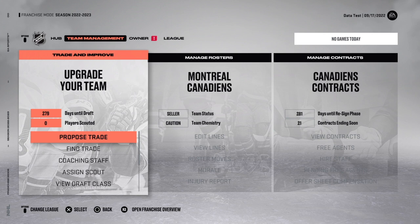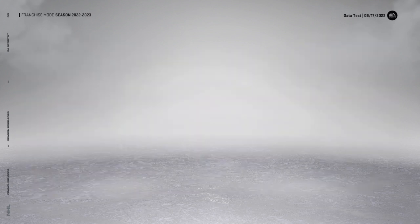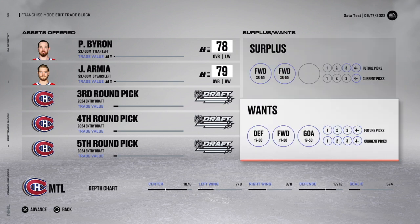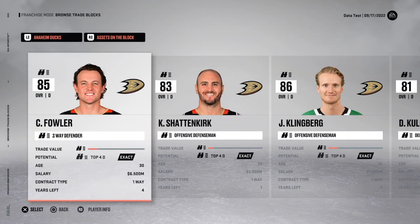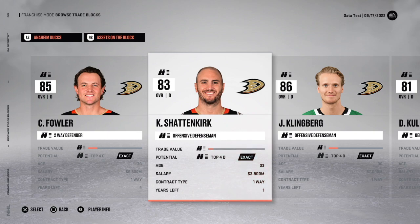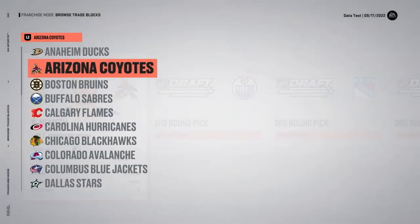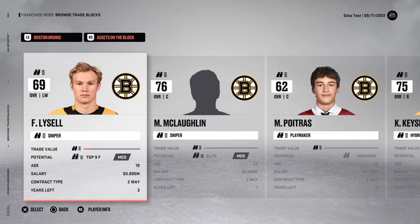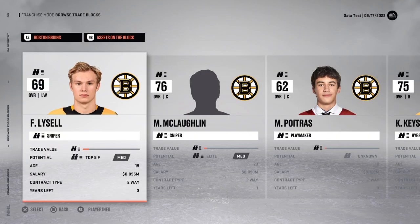On the trade screen you can manage your own trading block — putting players like Byron or surplus draft picks on there, specifying what kinds of forwards, defensemen, goalies, and picks you want in return. You can also browse other teams' trading blocks, but I prefer the proposed trade screen because the trade block browser only shows up to five assets per team — the Coyotes could have all kinds of picks on the block but you'd only see a few.